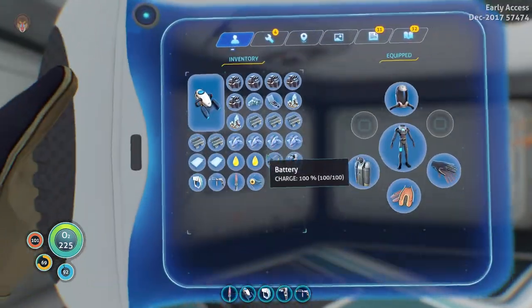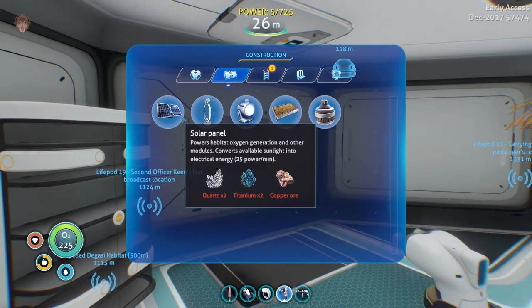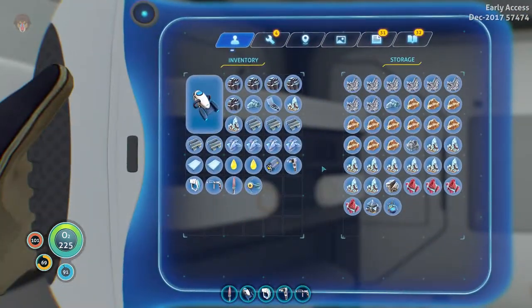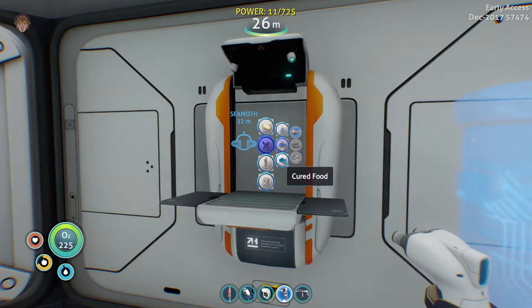What does it take to make a solar panel? Copper and titanium — and of course I don't have any copper because I just used it all. That is a bit of a problem. Alright, it is running right now so let's go ahead.